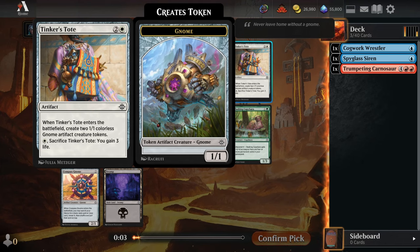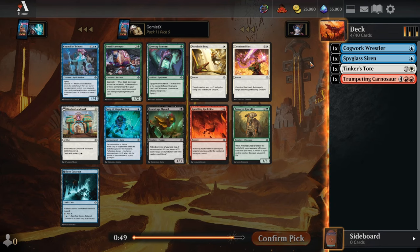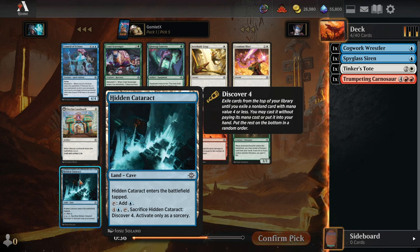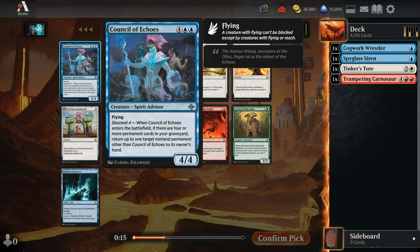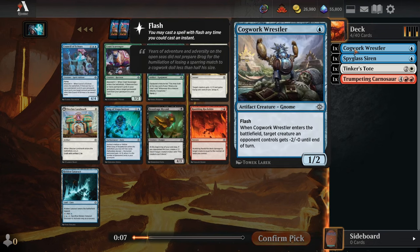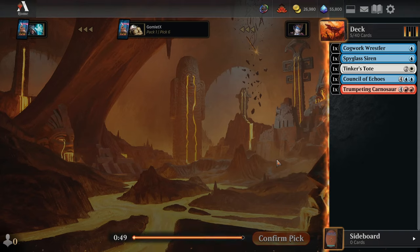I do like Blue-White artifacts in crafting quite a bit, and Tinker's Tote works well for that. But Blue-Black is really a Descend archetype, and I don't think our first couple Blue picks are super good for that kind of Blue-Black deck. So we'll take the Tote towards White. Pick 5 — another Rumbling Rock Slide, not particularly exciting. There's a Hidden Cataract if we don't end up with a ton of 1-mana cards, but having to play a tap land with a lot of 1-drops is a hindrance. Cosmium Blast is fine filler removal. Council of Echoes has actually been okay at the top end of the curve, and I think I'll take it here.